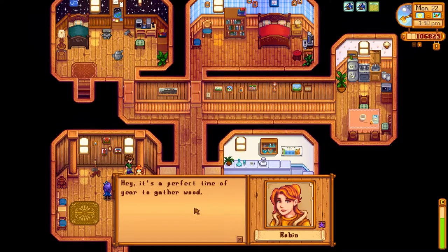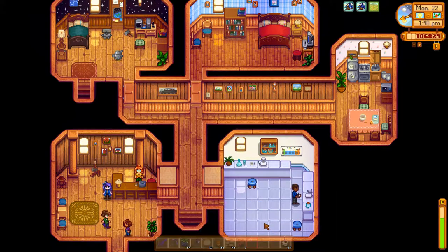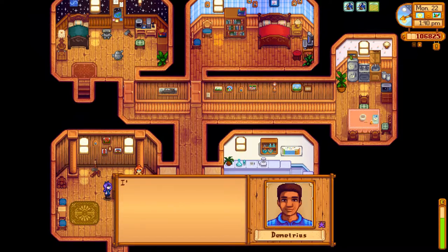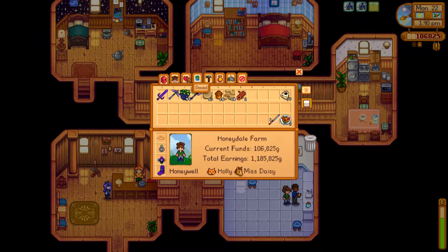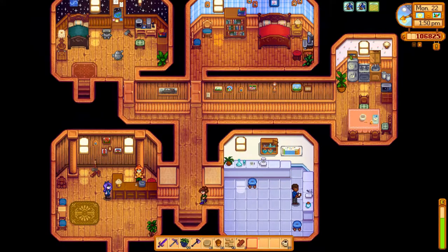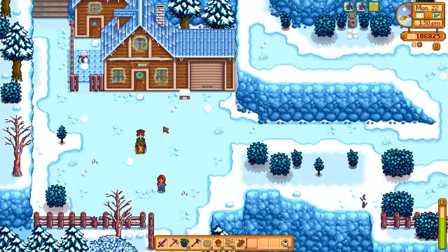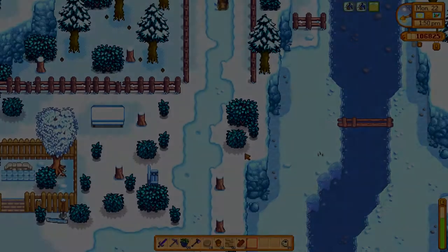Your brother told me about it. Oh, I should have brought hardwood for Robin. Oh well. Didn't we get best friends with them? Yeah. We should go give Pam a gift and see if we can be best friends with her too.